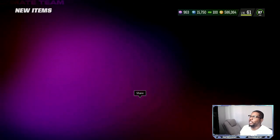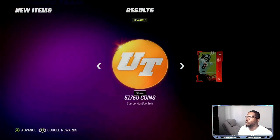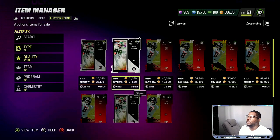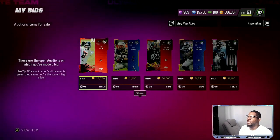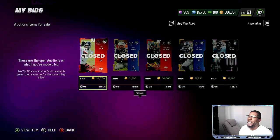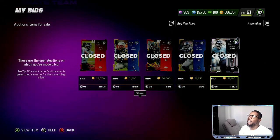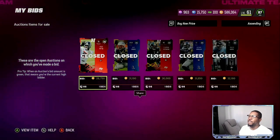28,000 right there for that 85 overall — we just got a great snipe. We sold one of our rookie premieres and then we just sniped this 85 overall Cowpits for under 30,000. That was a great snipe right there. We got that Cowpits 85 overall for 28K — that's about a 5K savings. We got others for 31, 30, 31, and 32. So 32 and below is what you want to be looking for, and all of these represent coin savings that are going to help fund the re-roll.